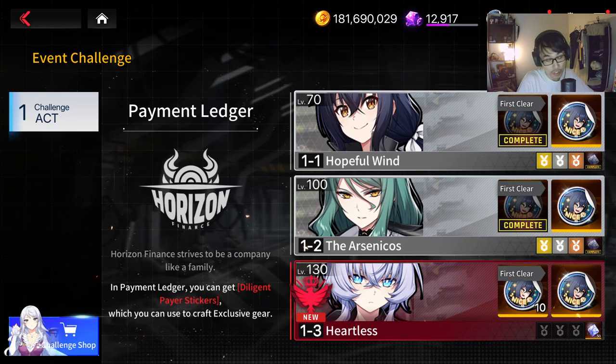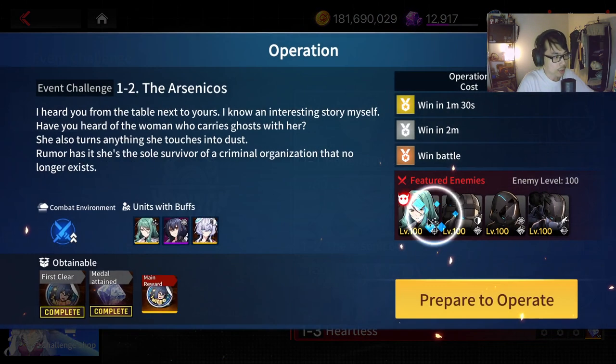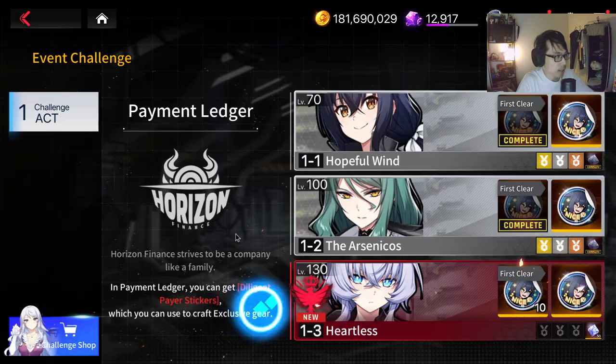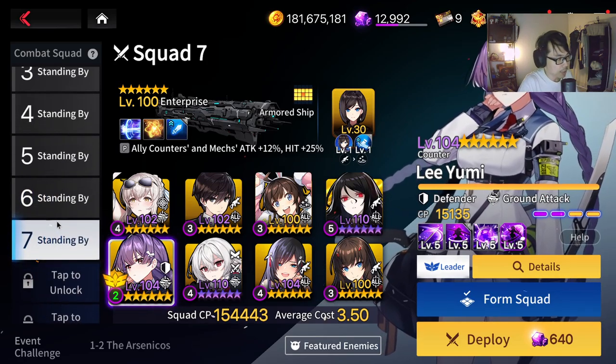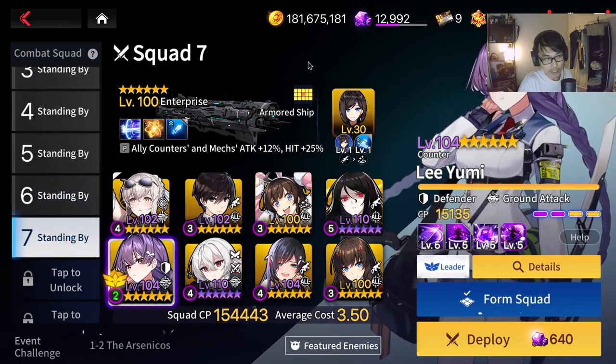So 1-1 should be straightforward — I hope you guys can do 1-1 easily. For 1-2, I just figured it out. These are the strategies I use. I try to make it as free-to-play friendly as possible, so I hope a lot of you guys have Enterprise and Kim Hana.